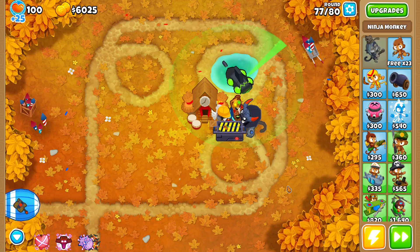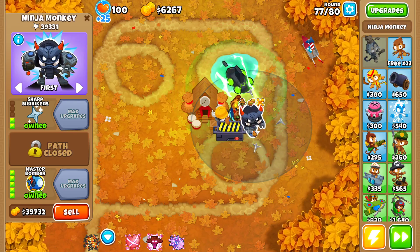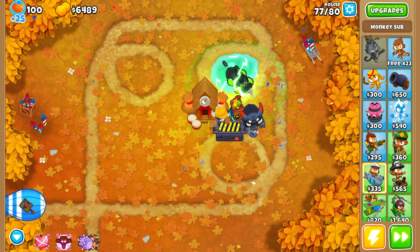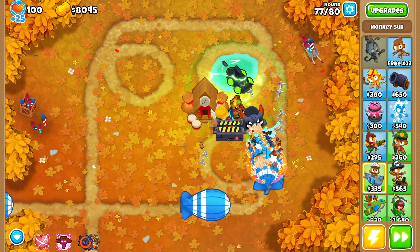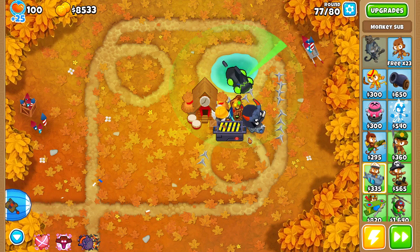So that's Zilli at level 20, with an XSL trap, master bomber, and an Energizer — all achieved before round 80. Using the bank deposit strategy, you can earn so much more cash. It's insane. You can really boost that amount.